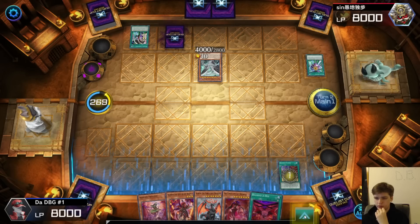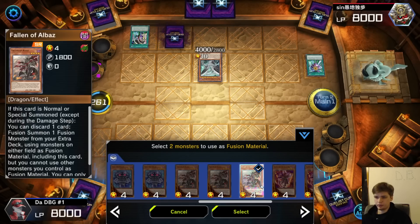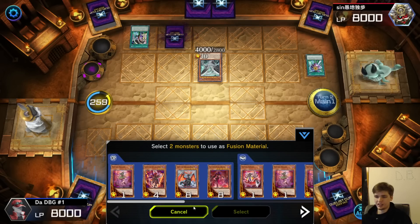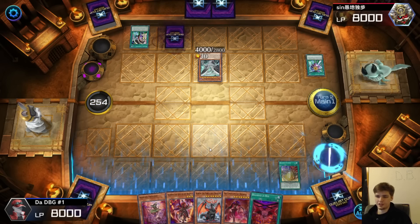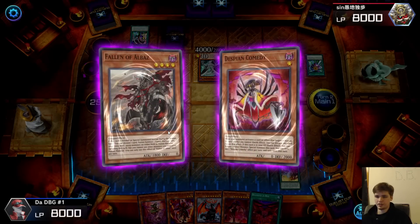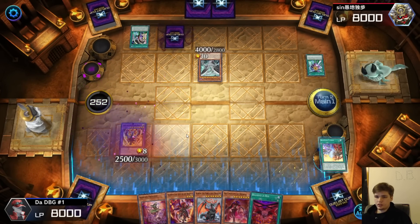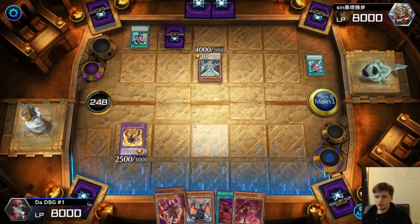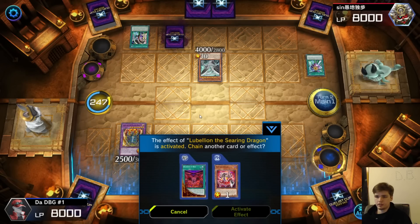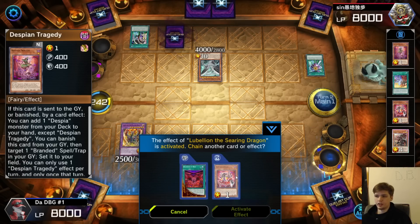I'll just go for Albion — no, I probably should go for Libelion. We'll dump the good Fallen of Albaz, and dump Comedy — I really don't need Tragedy. I have everything, so much engine. Summon out, then new chain link Libelion effect. Libelion will discard the Tragedy. They don't have any response. Chain Comedy just to get that off board, get a new name.